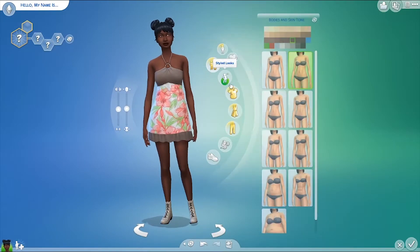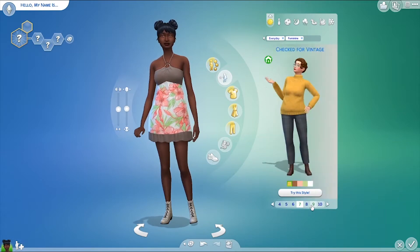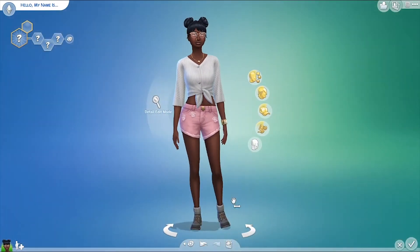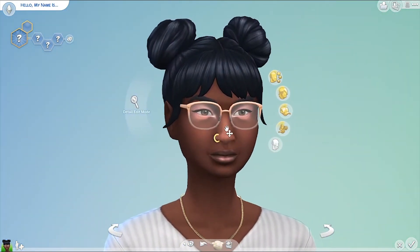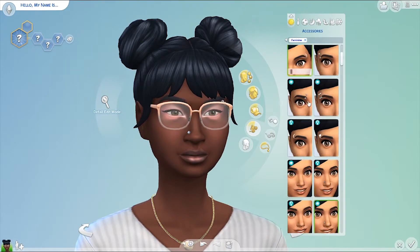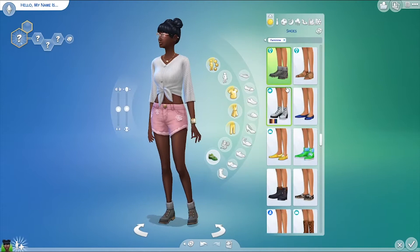Let's take a look at the new clothing styles. They're cute! I think I'll use one of the pre-made styles — I really like this one. Look how cute she is! Ultimate hipster girl. Maybe give her some more piercings. This one is nice — you go girl! Let's see if this can be pink... nope, too bad.